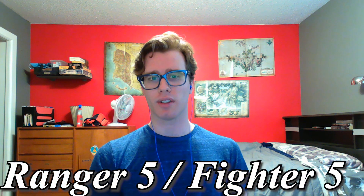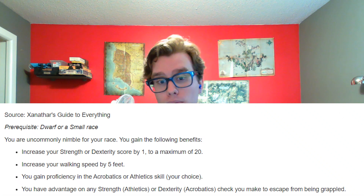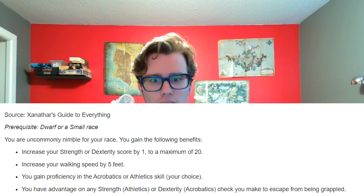At level 10, we're Fighter 5 and pick up Extra Attack again — redundant since we already have it, but there's not much we can do about that. At level 11, Fighter 6 gives us another ASI or feat. At this point, we really should be upping our Dexterity by plus 2. There is the option of taking Squat Nimbleness — a feat restricted to small creatures — since it boosts our speed by 5 feet just like the Roving feature we'll get from Ranger later. But we're probably better off just upping our Dex by 2, so that's what I'm doing.